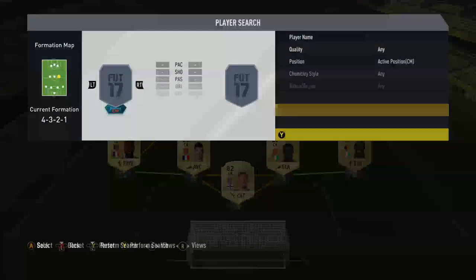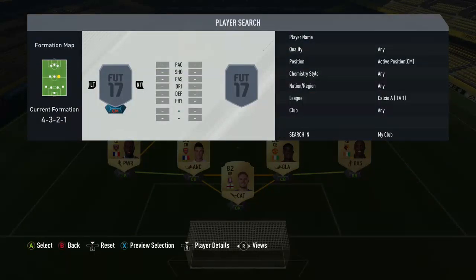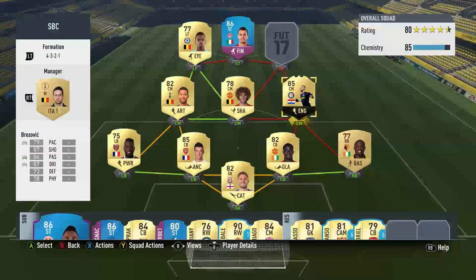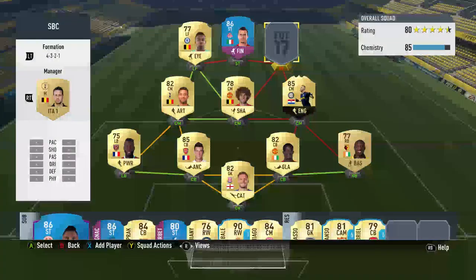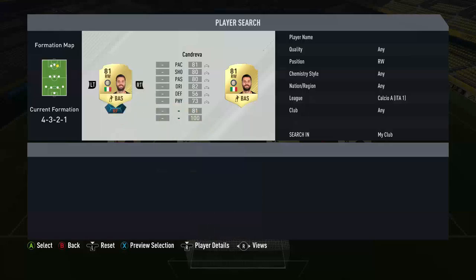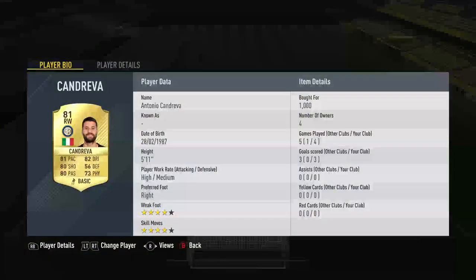Our centre-mid is the most expensive player in the team - a special card by the name of Brozovic. He's 95k but I've packed him. Our right-wing is his team-mate Ken Dureva, which only cost 1k.